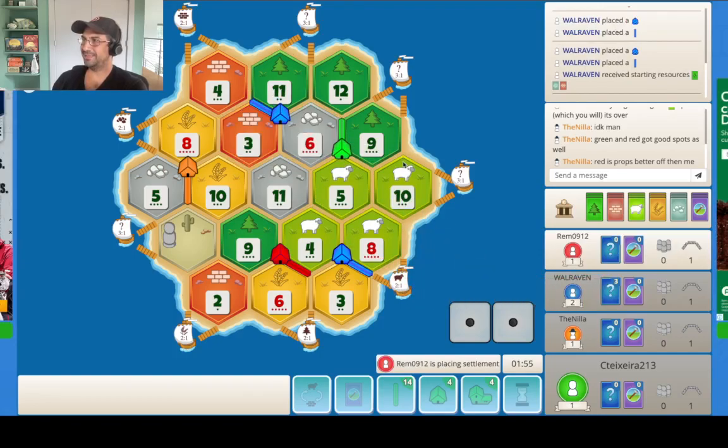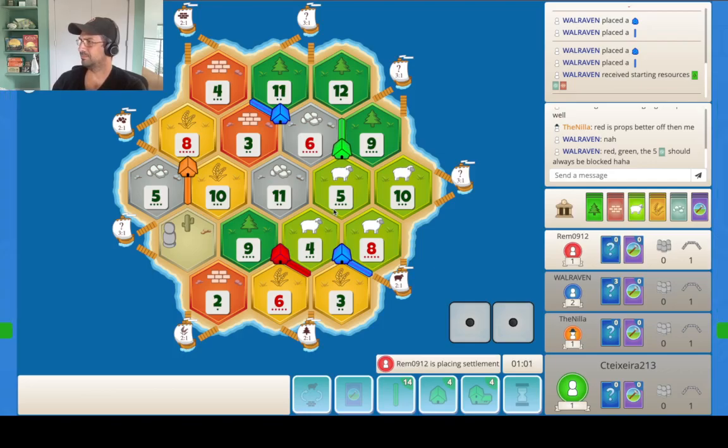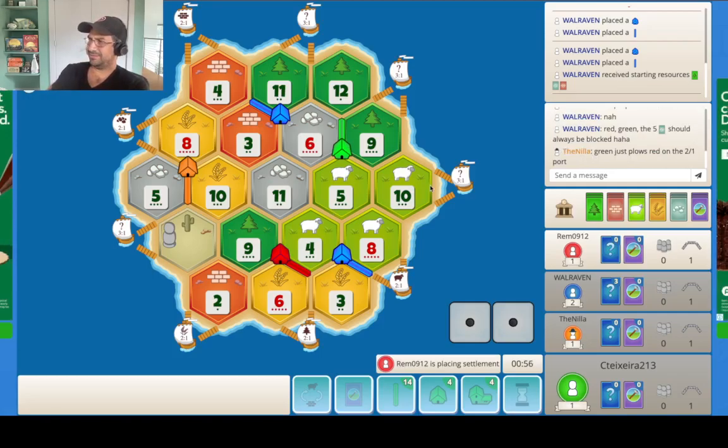This is very interesting. So what do we decide to do here? We're gonna have some options, I think. It really comes down to where red goes. I think there's a lot of potential for us. I know this dude just needs to take, like, this 5-8-10. But I don't think we take this — I think we just give it to him. He probably takes the 5-4-11 just so he gets a little more ore. A 2-1 port — I mean, I could, but why would I do that?